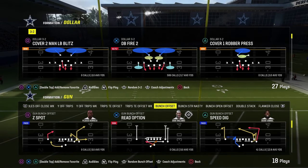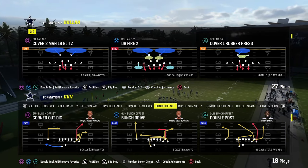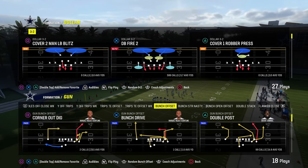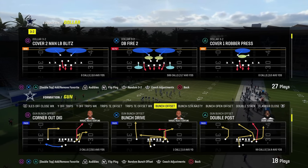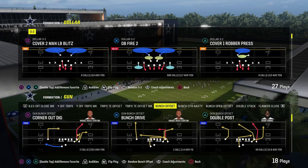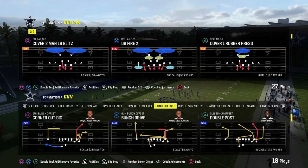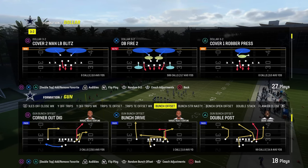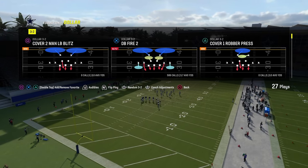The cool part about Dollar is the concept we teach in terms of coverage, and even in terms of pressure, can cross-apply to other formations. In my opinion, right now, Dollar is the clear-cut best defense at the highest level. Obviously, if you want to stop the run or be a little more balanced, 6-1 is great. Chiefs has both of those formations. Let's get into this little blitzing scheme.